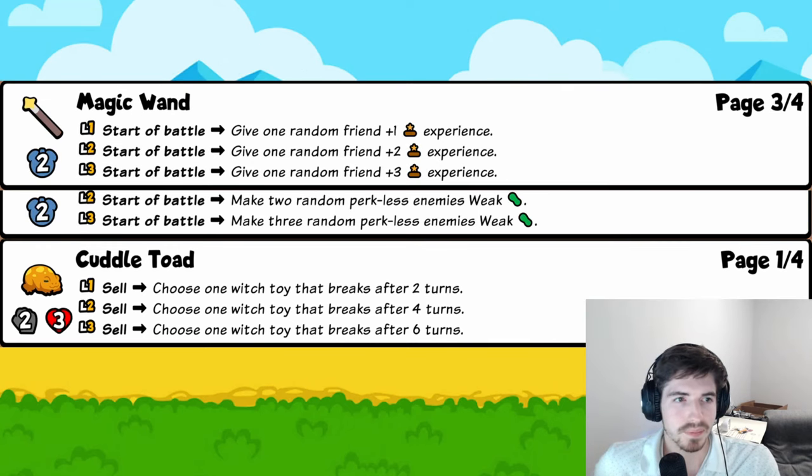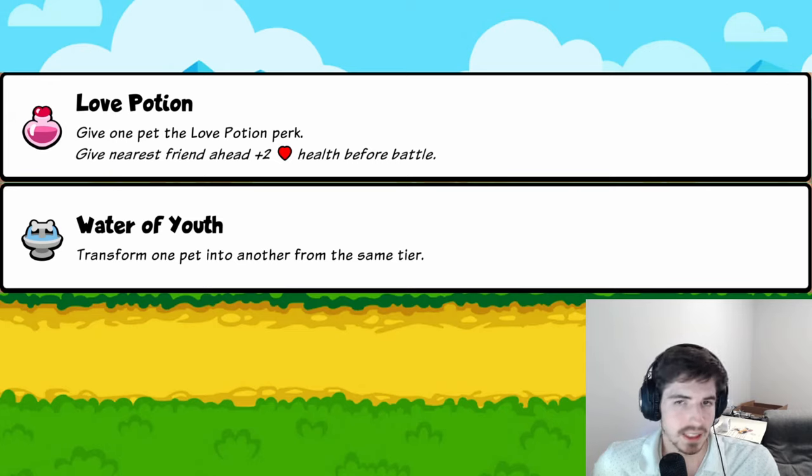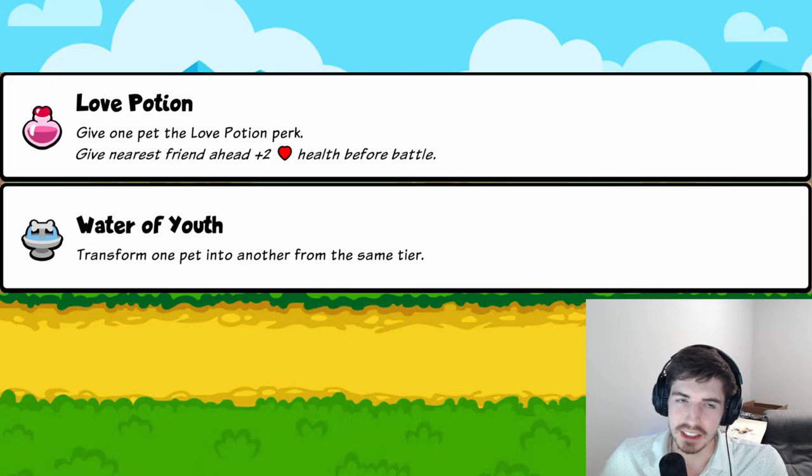Tier-one foods: Love Potion gives a targeted pet a perk that gives the nearest friend ahead plus two health before battle — fine early, probably nothing more. Water of Youth transforms a pet into another from the same tier — interesting if something faints and generates multiple pets you can reroll, but you'd rather just roll and find the pet naturally. Probably not worth it in most cases.